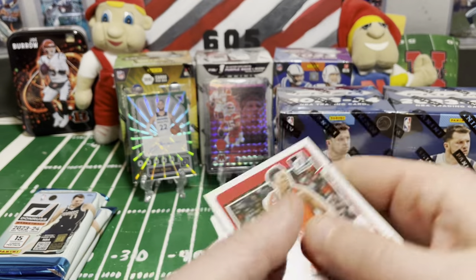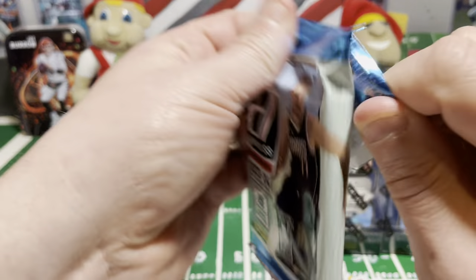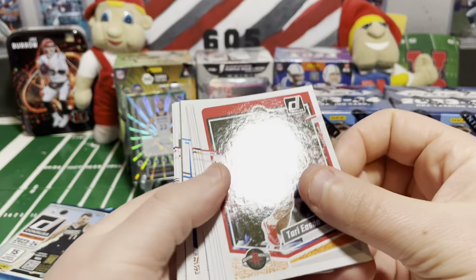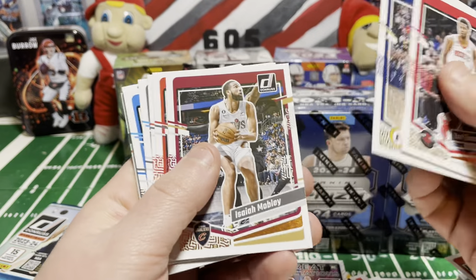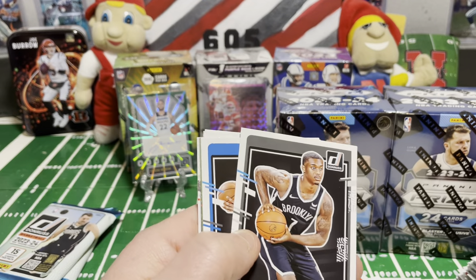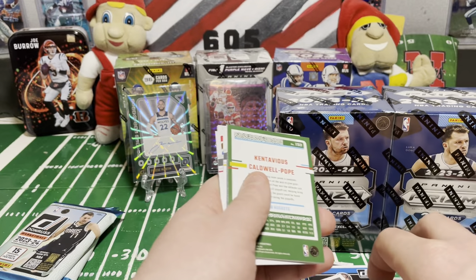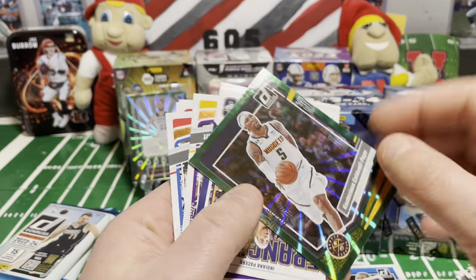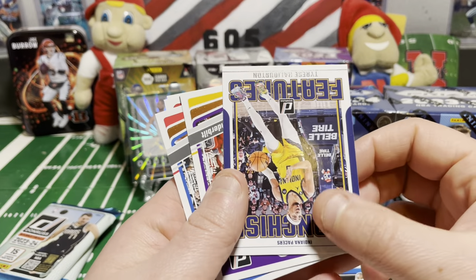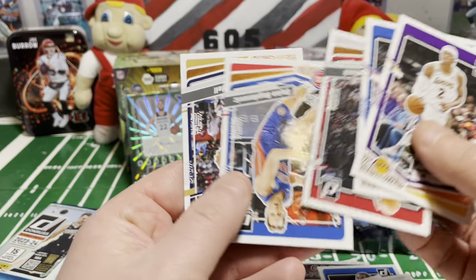I might have to go through these and just see how close I am to a set after opening three to four of these boxes — the Donruss Mega Boxes. Super stoked we got an autograph. No idea how good it is, as I'm not a big basketball watcher, but I am a fan of autographs and he didn't have the worst one — I've seen much worse. Contavious Caldwell Pope. Therese Halliburton. And the rest of our base cards.